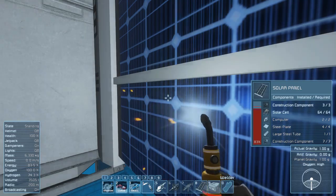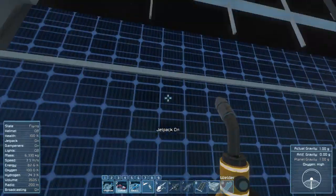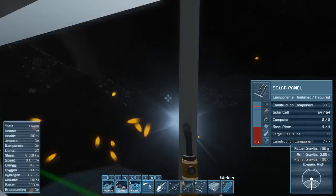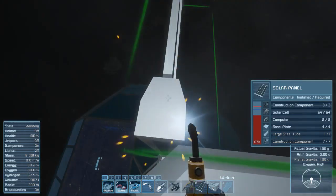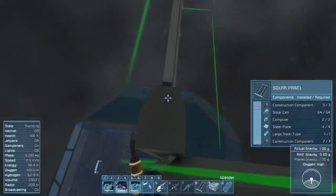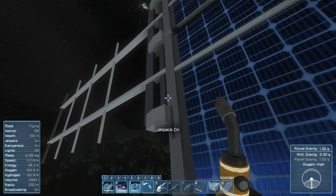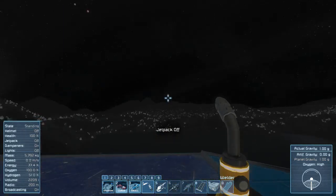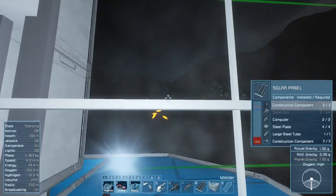I'm not going to make a sun-tracking solar array where the rotor automatically moves toward the sun, because you need mods for that and I haven't installed them. I'm just going to turn it manually when I see it's not well aligned. I think the sun comes up and goes down on the same area — it doesn't go down on one side and come up on the opposite side.